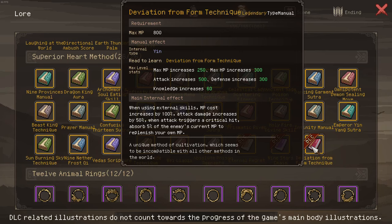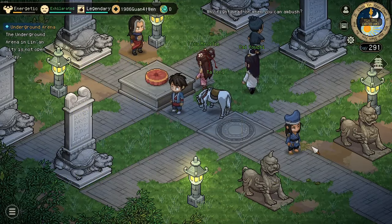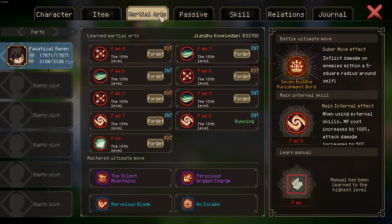The flavor text says 'a unique method of cultivation which is incompatible with all other methods' — I'm quite certain these are fused.